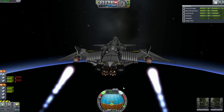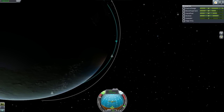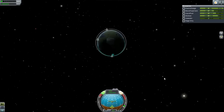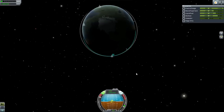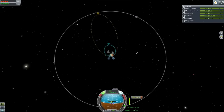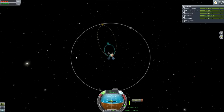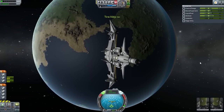Atomic rocket motors are on. I should tell you I have the action groups set so that number one on your keyboard is for two turbojet engines, number two is for the remaining two turbojet engines, and number three is for the atomic rocket motors which are on the very far side of each wing. If you press number four you'll find we have two secretly hidden liquid fuel engines.